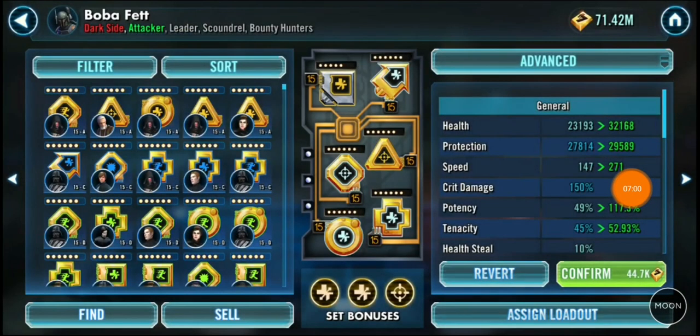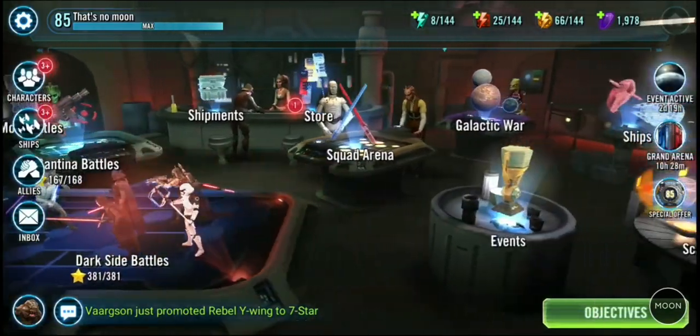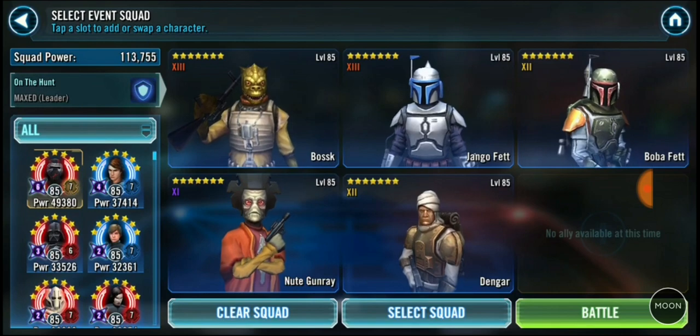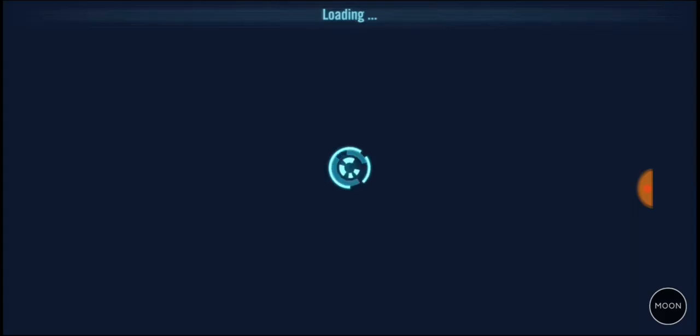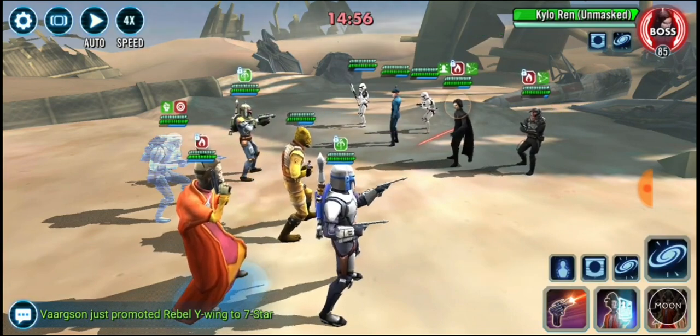Jump over to the next one — let's have a look at the second run. For this second run, here's how I modded Boba Fett. He's around 271 speed and the Potency was the biggest priority, so I put Old Ben's mod set on him. You're not going to get huge survivability out of him at gear 12 but it doesn't matter — Potency felt like one of the most important things in this event. A stun on Dengar at the start — that's fine, perfectly acceptable.